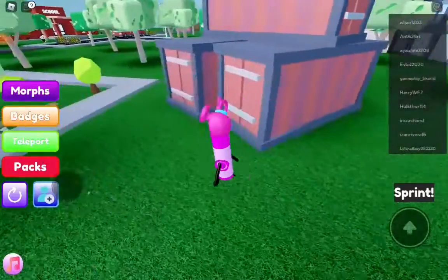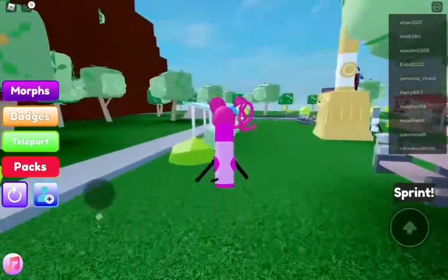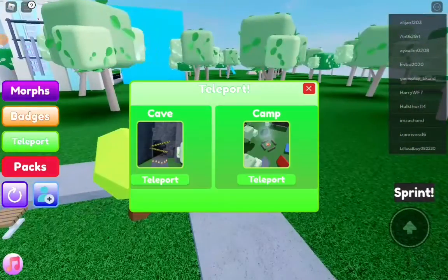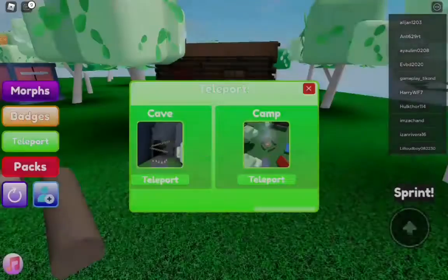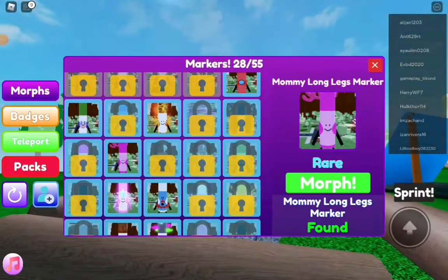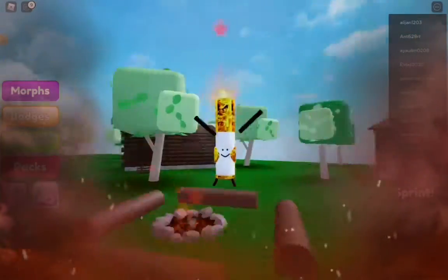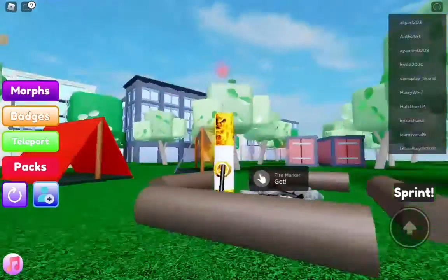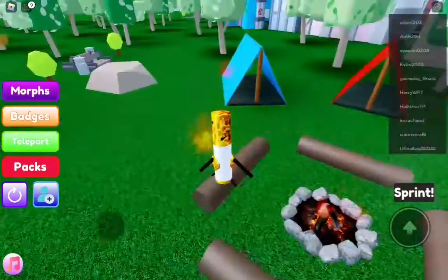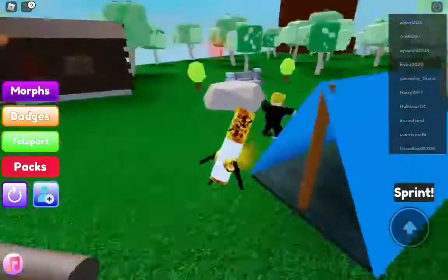I think I have one more for you, so we're going to teleport to camp. In the fire there should be a Fire Marker, which is a really cool looking marker — I really like it, it's one of my favorites. But that will be it for today's video.